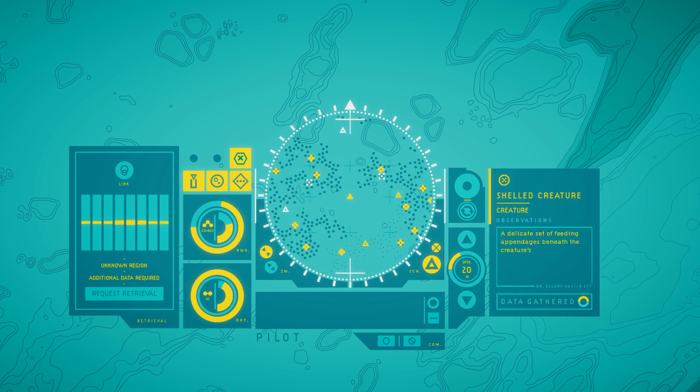There are more creatures. Delicate set of feeding appendages beneath the creature's shell seem to scrape the outer membrane of the stalks away. Occasionally when the creature scrapes the stalks too aggressively, they retract and let out a defensive signal to nearby colonies — so that the stalks can warn each other when those guys are near.